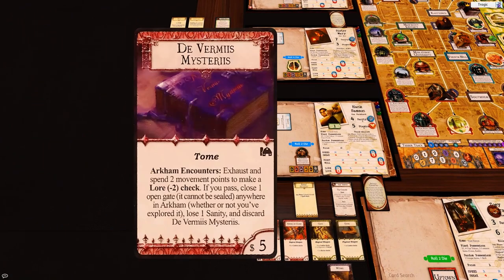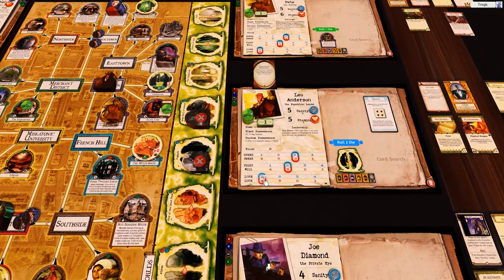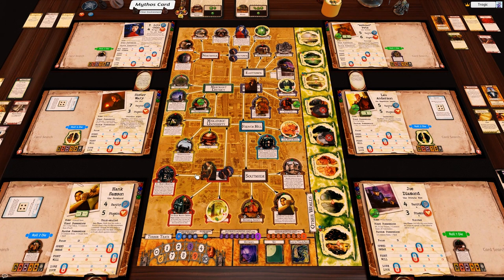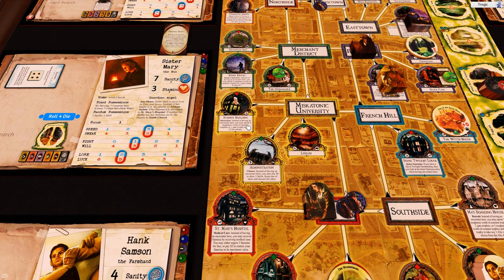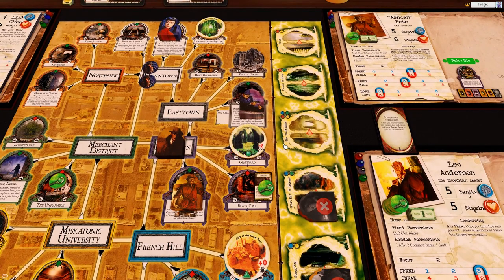We do have a way to close the gate - we've got this Law 2 card. The problem is we've got no one with decent law - one, one, zero, one, zero. We can camp out the science building; there are three events in the science building deck that let you close multiple gates, so we camp someone with high law there. Meanwhile we'll camp everyone else to get those elder signs.